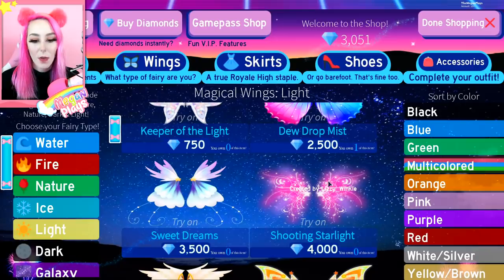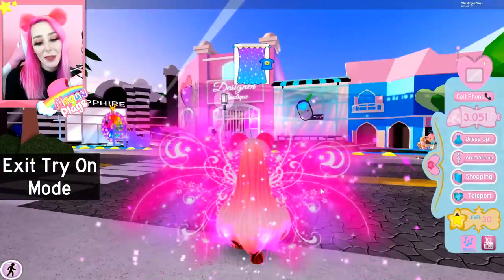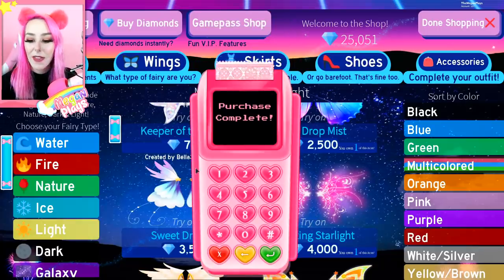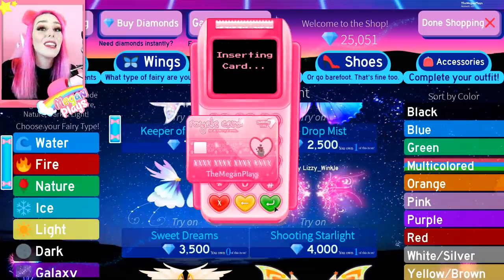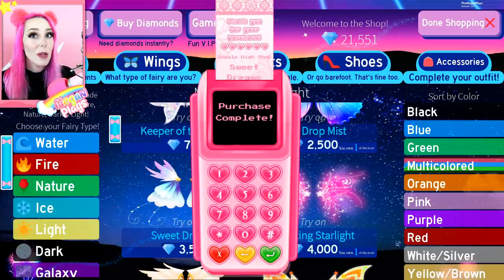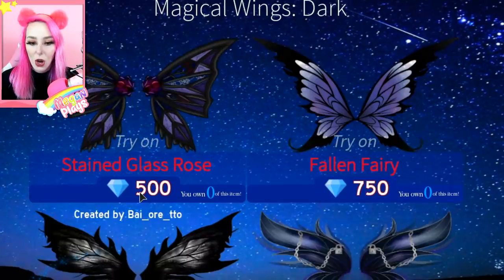I want these for sure. And then we have another pair by Lizzie Winkle — Shooting Stars. They're so pretty, and they're pink too, which is an extra bonus. I'm out of diamonds so we're going to have to buy more diamonds. I also want to try these other adorable ones — I love the ones that are cartoony because Roblox is a really cartoony game, and when wings are cartoony I think it's so cute. So let's check out the dark wings.